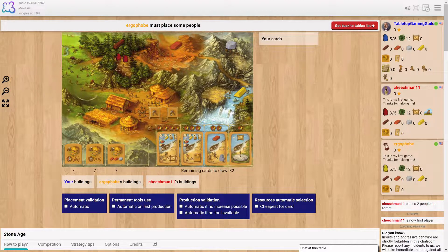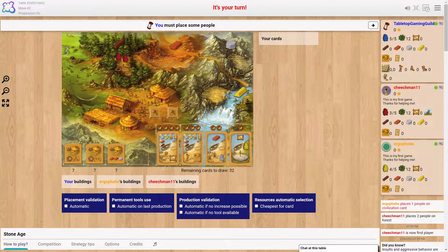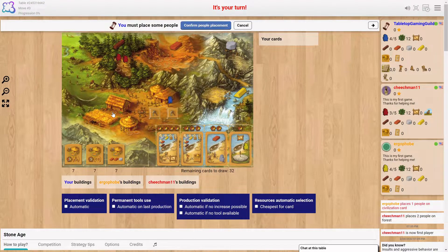It's Nathan's turn. I'm going to go here with my first one. It's been a long time since I've played this game, but I have to confirm my people placement. Yes, they did come out.